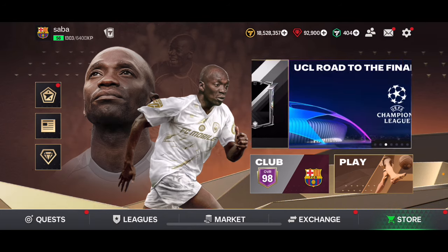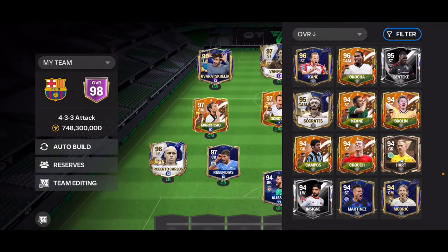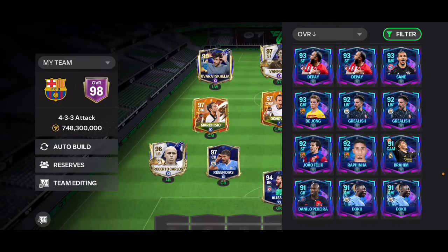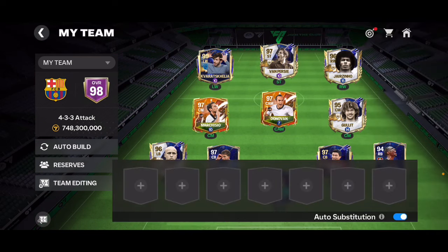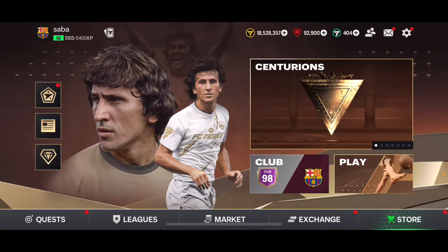The UCL cards that you've got right now are obviously going to upgrade depending on how those teams do in real life. For example, I've got some UCL cards already packed. If you go to the UCL Road to the Final section, we've got cards like Pi, Sané, and De Jong. So if Atletico goes through instead of Dortmund, Pi is going to get a 94 overall card, and that's going to be the same thing with all the other cards as well.